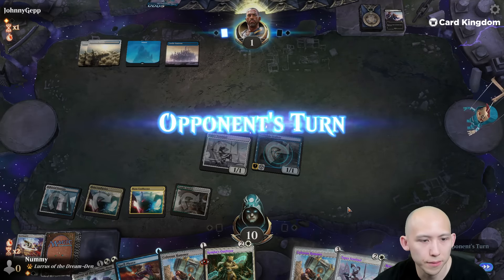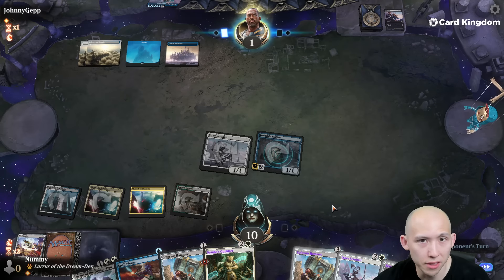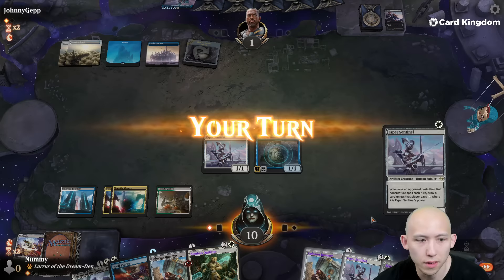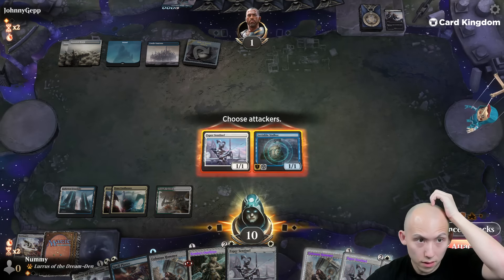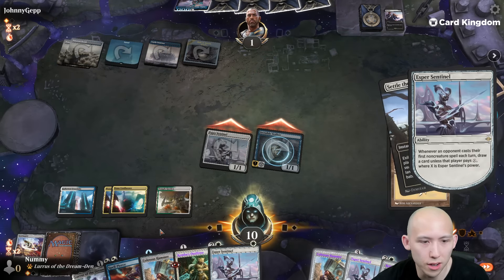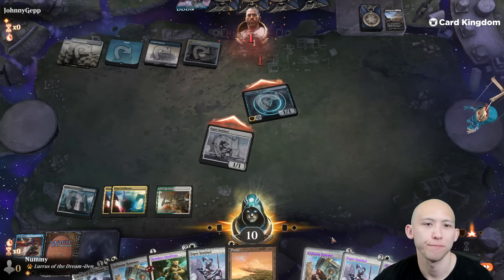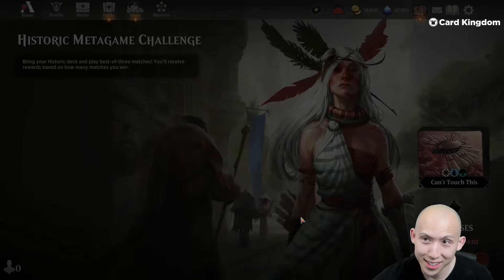I'm okay running out another Outfitter here to make the hammer in my hand cost one. Invisible Stalker might still get them here — they need the Verdict. Combat. Kill the Wreckage. I'm going to draw a card. We're going to Spell Pierce. And we're going to win the game. Perfect. Ooh, baby. When this deck high rolls, man, it is kind of fun.